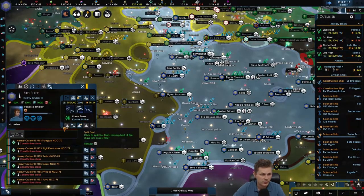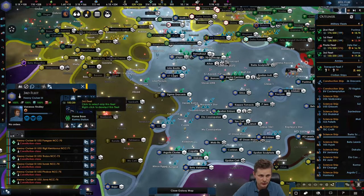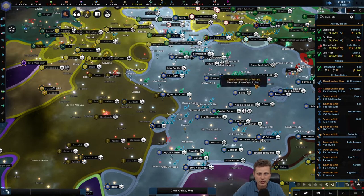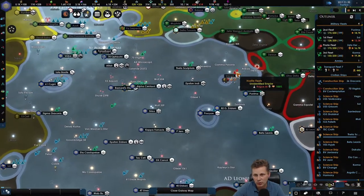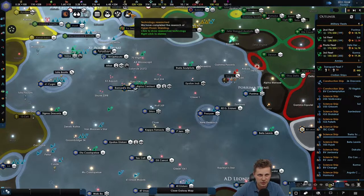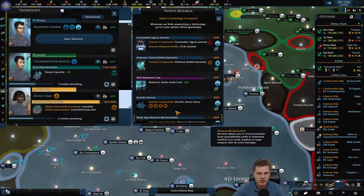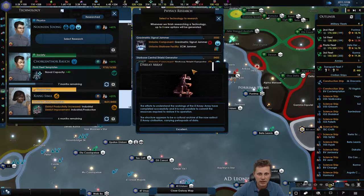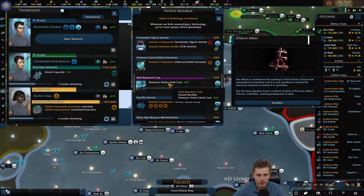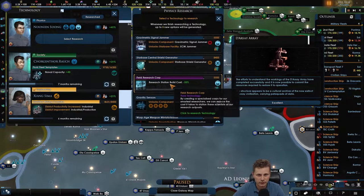The third fleet - we cannot afford it yet. We're at seven out of eight, so we'll build that up first. We can try attacking the hostile rogue AI fleet but I'm scared shitless. We got regenerative shields free. Let's pause the game for a second.